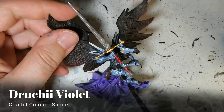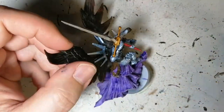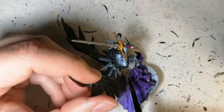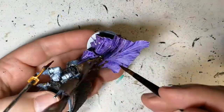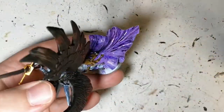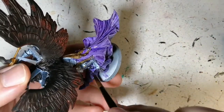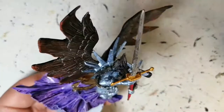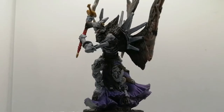This is where I put a shade on all his robes — Druchii Violet. This just adds a little bit more darkness and depth to those robes. It still keeps that highlight from the dry paint I put on earlier. Once it dries it looks great, makes it look a little less matte as well. And there you have it folks — Andra, the roaming monster from Massive Darkness 2, painted and ready for the table.